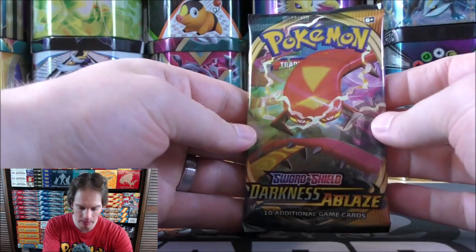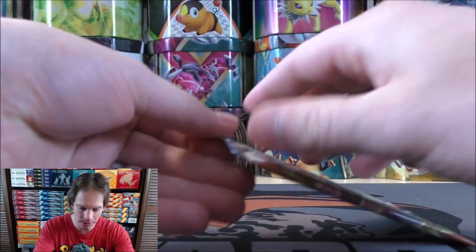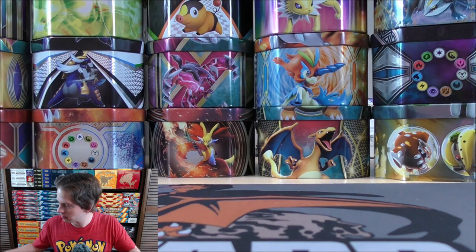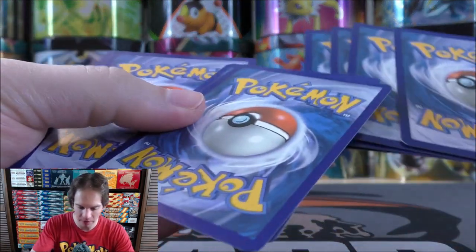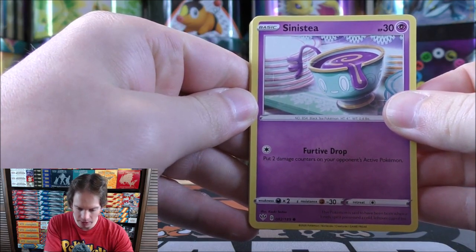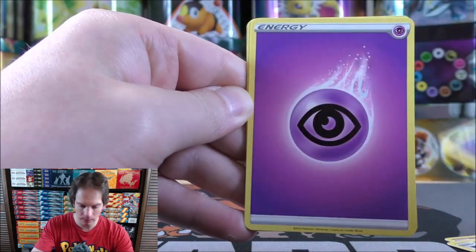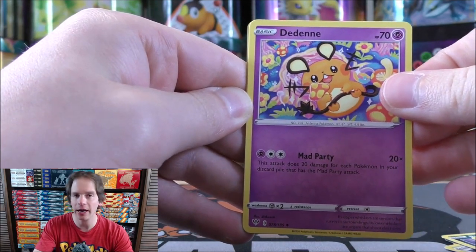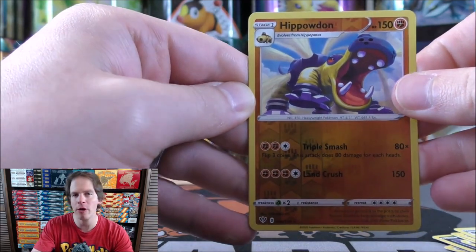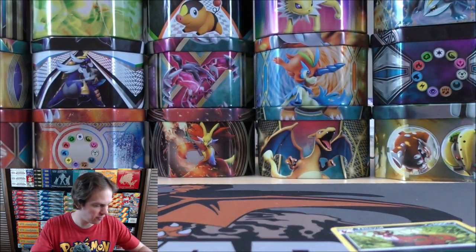Moving on to Darkness Ablaze again, still hoping for that Charizard VMAX - a card I've pulled lots of times from this set would be Butterfree VMAX. That's always a terrible sign when you open the pack like that. That's why I like sets like Shining Fates and Vivid Voltage where you can get something better than a Rare Reverse Holo in that slot. Pack starts with Sneasel, Karrablast, Meltan, Marill, Purrloin, Psychic-type Energy, Dedenne, Mad Party - a deck archetype from this set - Vibrava, Quagsire. Reverse Holo of a Hippowdon which is a Rare. Final card is Thievul, which is in Shining Fates as a shiny Pokemon.